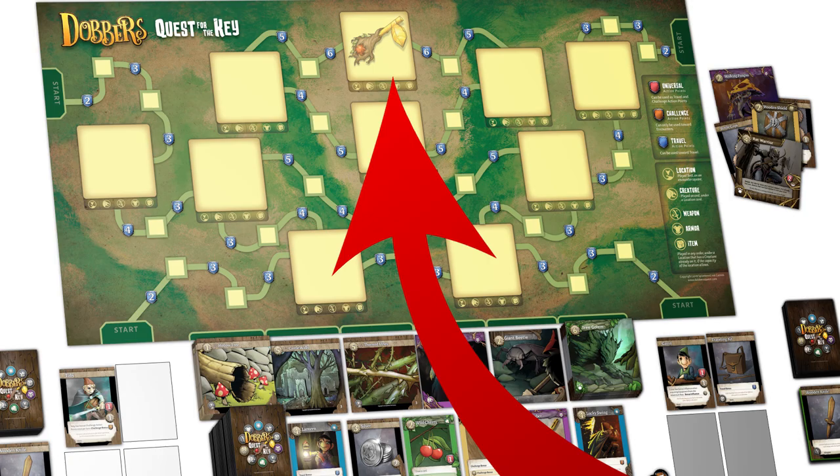Your opponents might put down a forest tile as well as maybe a monster, a rat, or something nasty along with some weaponry. If they can do that, they'll stall you and have more opportunity to get there first — and you can do that to them as well. If you can reach the key before anybody else, you'll be the winner of the game.